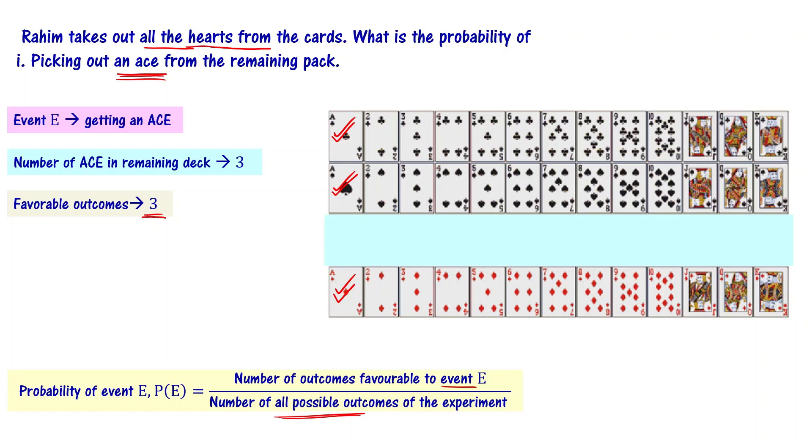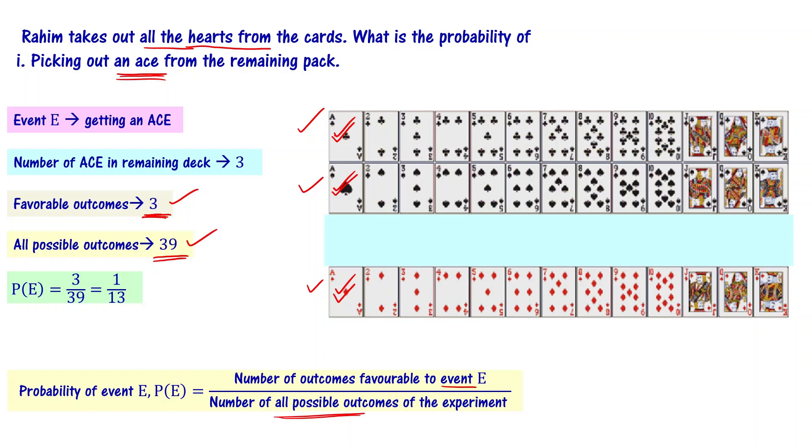Favorable outcomes for that particular event to happen are 3. All possible outcomes: hearts were removed — 13 cards removed — so total 39 cards remain. That's why there are 39 all possible outcomes. Favorable outcomes: 3, possible outcomes: 39. So probability of event E is 3 by 39, which is equal to 1 by 13. Probability of getting an ace is 1 by 13.